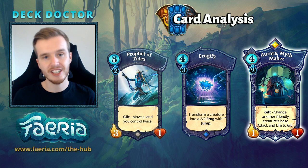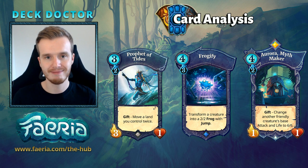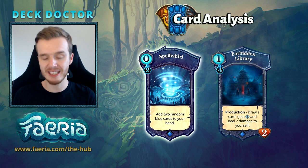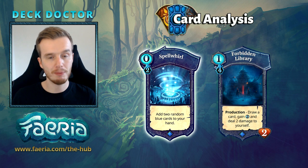Aurora is another card that's very powerful and has a lot of influence. Your creatures have jump, so you're going to be able to jump into great positions, challenge your opponent's creatures, and Aurora can extend their power, allow them to trade up the curve, and maybe even stay alive and cause some more chaos. Spell Will is an insane card — it gives you two card advantage over your opponent, and you can gain cards to help you in bad matchups or just gain additional copies of cards in your deck.